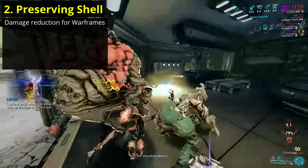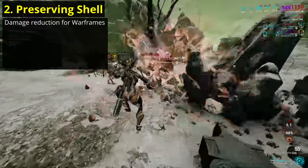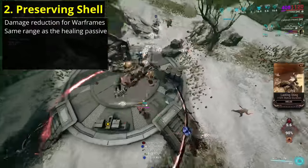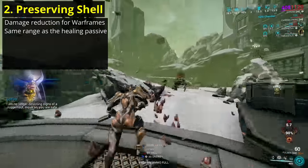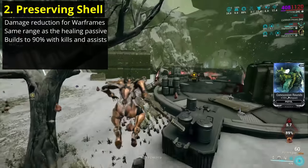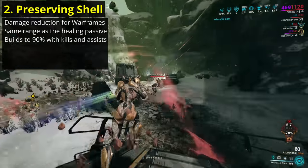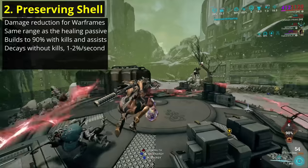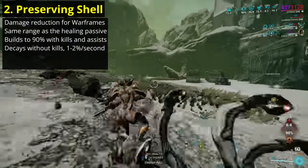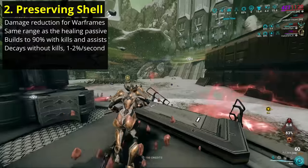Citrine's second ability is Preserving Shell. This applies damage reduction to Citrine and allied Warframes, but not to companions, NPC crew or objectives. The range is once again affinity range, following the same rules as her passive, including removing the reduction if allies leave affinity range. The damage reduction starts at an amount based on your strength, and it can climb to a maximum of 90% reduction with kills and assists. However, the defense also decays after a couple seconds of no kills or assists — while above 75%, it decays at 2% per second.